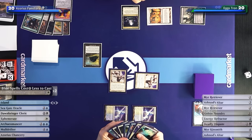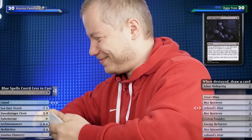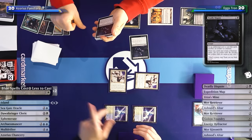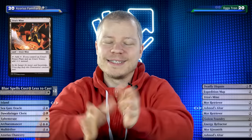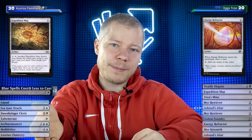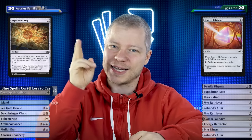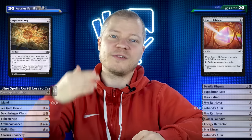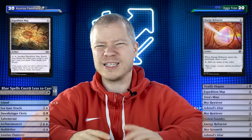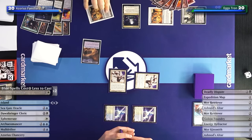Doing the interesting thing again. Found the second Urza's Mine - still only one Tron piece. The question now: do I play the Map or the Refractor? If I play the Map I want it to resolve now, but I don't want to use it until I find the second Tron land to then fetch the third. If I activate it now, my chance of finding the third Tron land is much lower. So even though it's mana inefficient, I'll play the Map and wait. Playing the fourth Mine and then an Expedition Map.